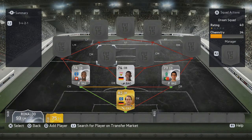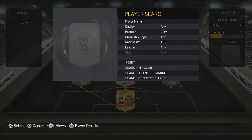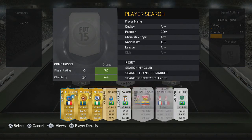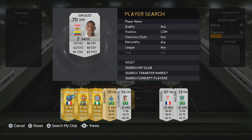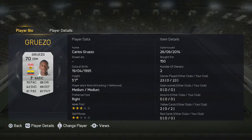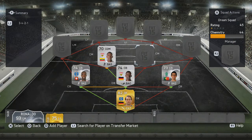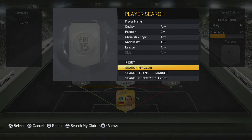The first centre midfielder is a defensive midfielder called Cruezzo, and he is absolute rubbish — two star skills, can't do anything. But he has to be in this squad for chemistry reasons.